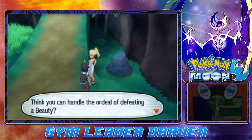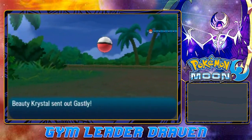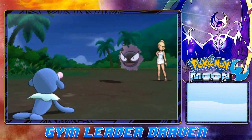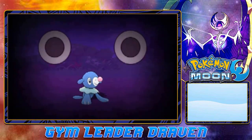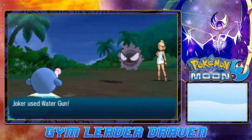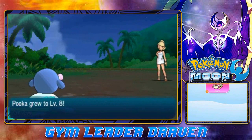Welcome, trial-goer — think you can handle the ordeal of defeating the Beauty? We're going up against Beauty Crystal, and she's coming out with a Gastly — this is the first time we're meeting this guy. Let's go with Water Gun. We do have the Quick Claw, so this should be easy. Gastly uses Mean Look so Joker cannot escape, then Lick paralyzes us. Luckily we have paralysis heals. Gastly has been defeated. Pooka has grown to level 8, and Crystal is looking mean.